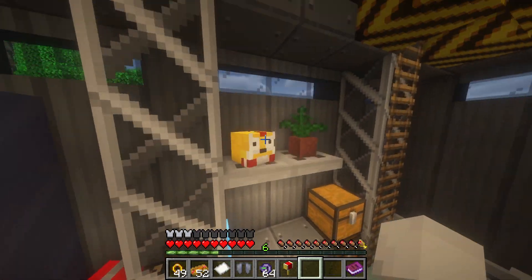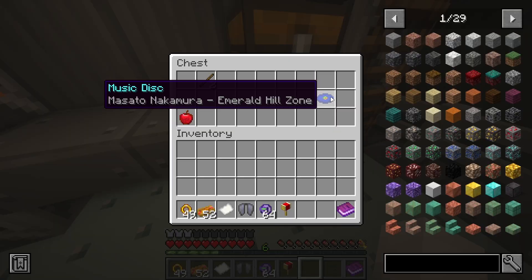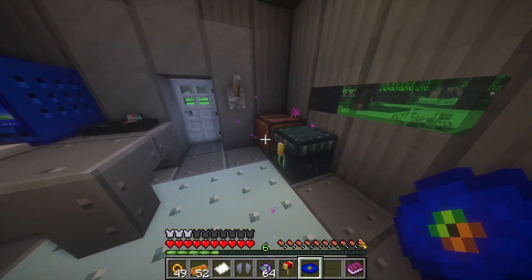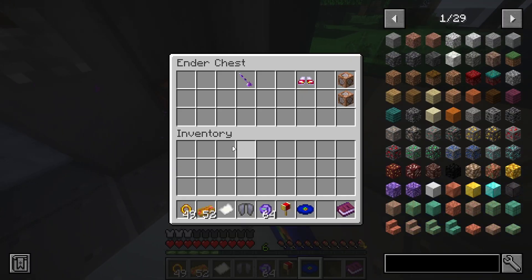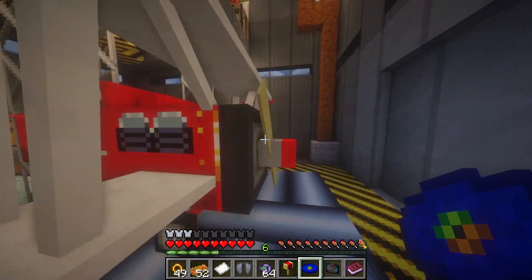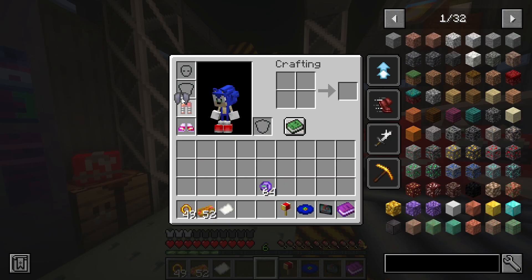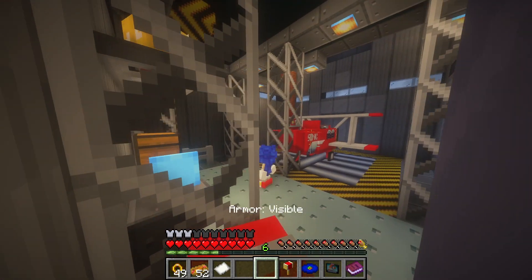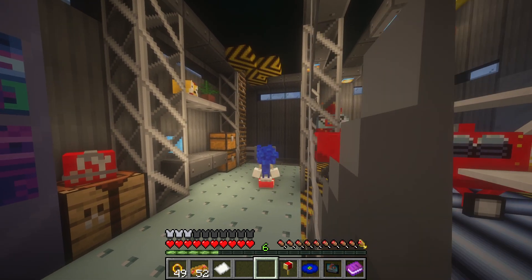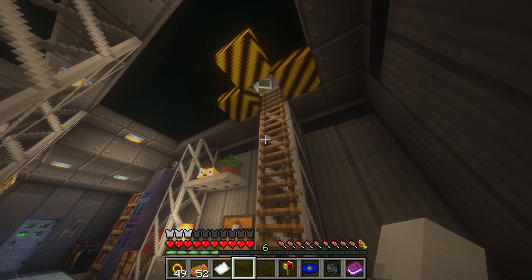There's some Easter egg stuff - a name tag, and an Emerald Hill Zone reference. We got the tornado right here, which is really cool. There's a downstairs and an upstairs too - let's go downstairs first.